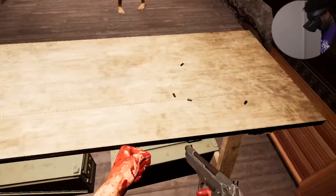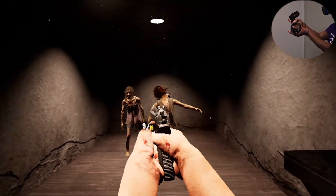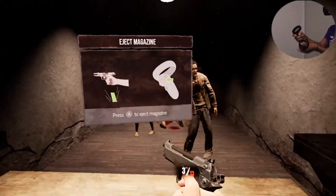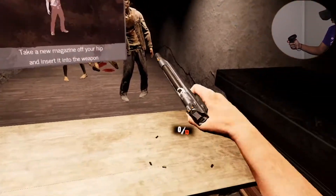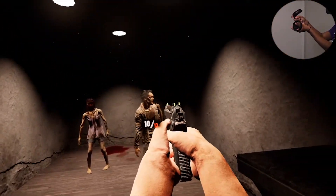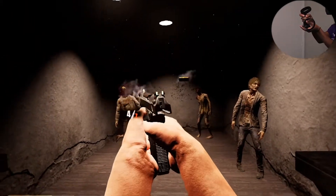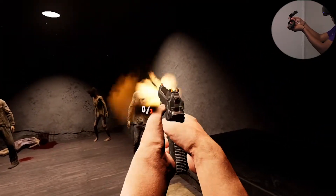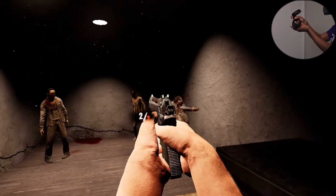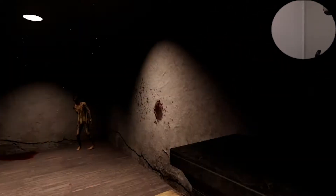Some weapons can be stabilized with your offhand. Steady the pistol and take a shot at those walkers. Y'all ain't normal — get shot, bro! Check the magazine and grab a new one from your hip using your offhand. You can aim down the sights of your gun for more accuracy. Keep shooting the walkers in the range. He's glitched out — y'all see that? He glitched! It grabs it for you — eww!